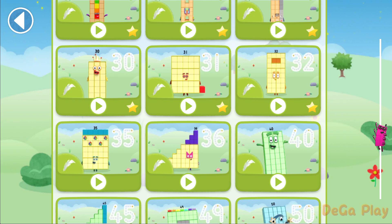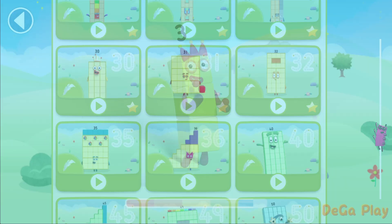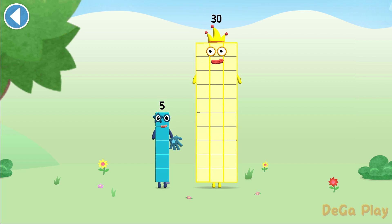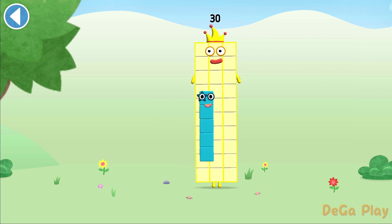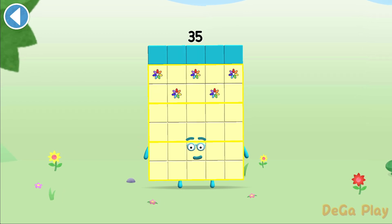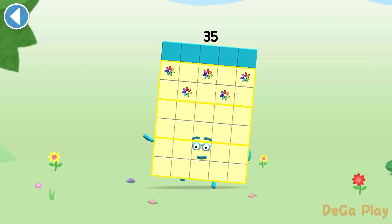Let's play. You're about to meet number block 35. Can you add 5 to 30 and make number block 35? Drag number block 5 onto number block. Yay! This is number block 35. This number block is made up of 35 blocks.